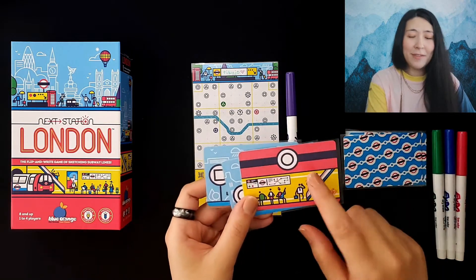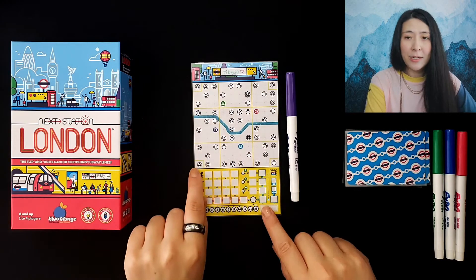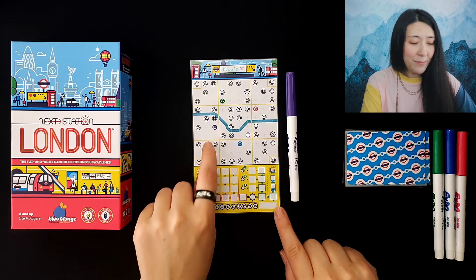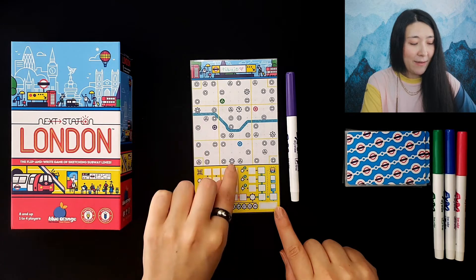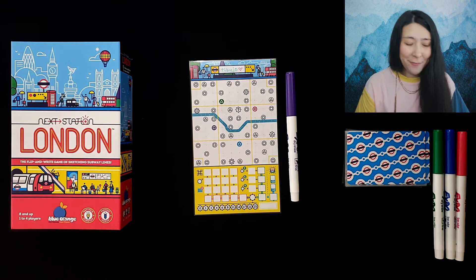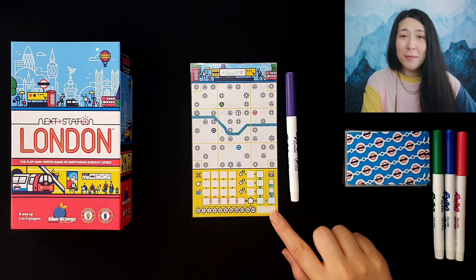The round continues until you've drawn all five pink cards. At the end of the round you score your route. First, look at how many different districts your route has visited, indicated by yellow boxes — there are nine main districts and single stations at the secondary district corners. Write that number in the district section, multiply it by the number of stations in your most visited district, and get a bonus of two points for each time you cross the Thames River. There are also tourist stations marked with special star icons which you cross off as you visit them.